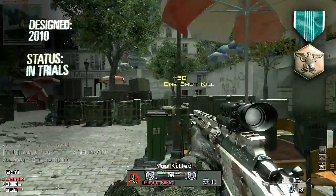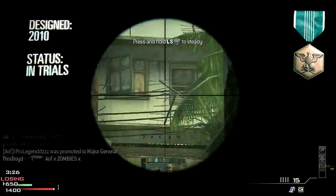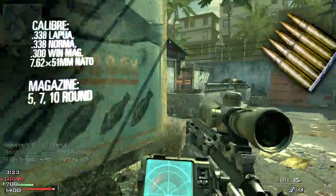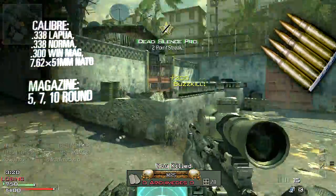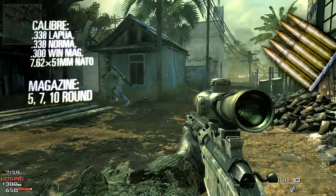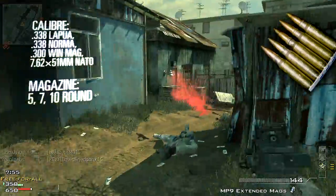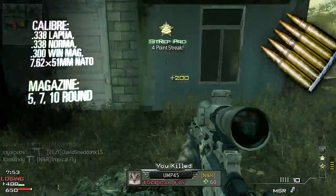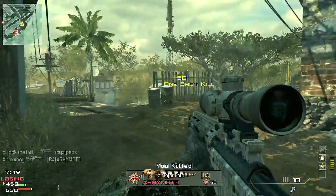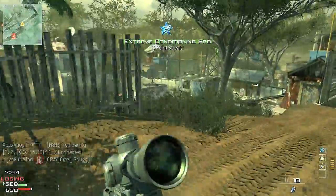The Modular Sniper Rifle, or MSR, is Remington's offering for this role, and was submitted for its first trials in 2010. Available in a variety of calibres, including .338 Lapua, .338 Norma, .300 Win Mag, and the NATO 7.62x51mm round. The MSR has a quick-change barrel and removable bolt-heads to facilitate rapid transition between. The rifle is fed from detachable box magazines, available in 5-, 7-, or 10-round capacities.